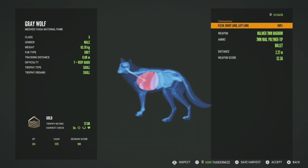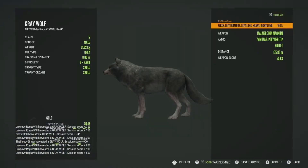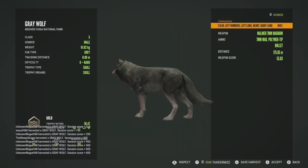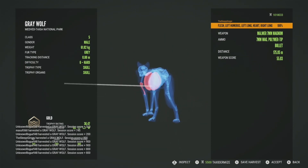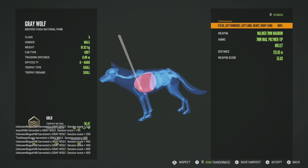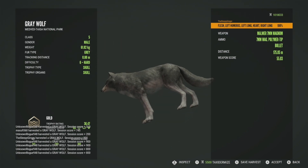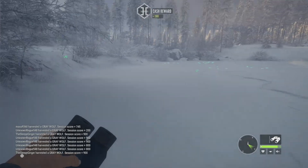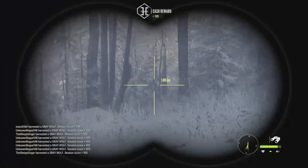Let's go get this level six. He's going to be a gold as well at 36.47 — got him in the left humerus, left lung, heart, and right lung, so that was a fantastic shot. You can see everyone else in the multiplayer is also getting wolves; they're just glitched out all over the place on this map. I did hear a mating call from some wolves in the distance, so I'm going to see if I can find them.